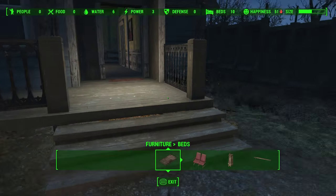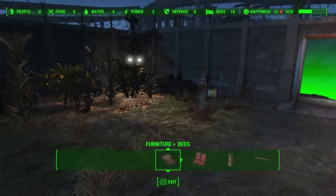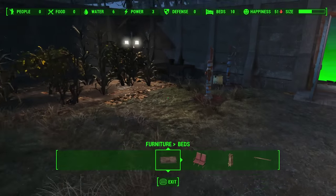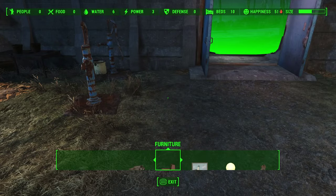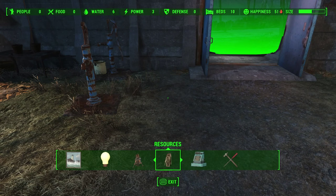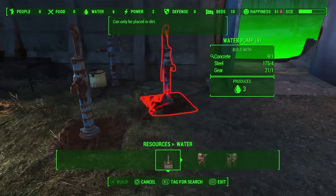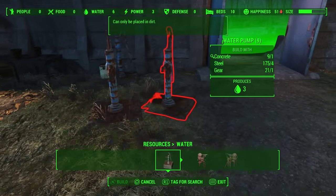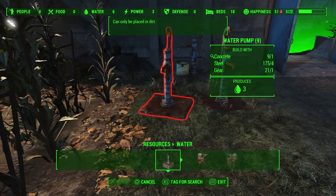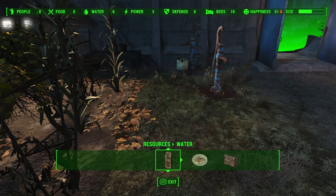Next thing you should do is build a water source if it doesn't have any or if there isn't enough. It's the same here — you have water pumps, that's the quick and dirty version. If you have a lake, you can build a big pump. There's that water pump which uses three water, and you have to place it on dirt, so you need to find a green dirt patch somewhere. Six water is enough for now, so I'm going to cancel that.